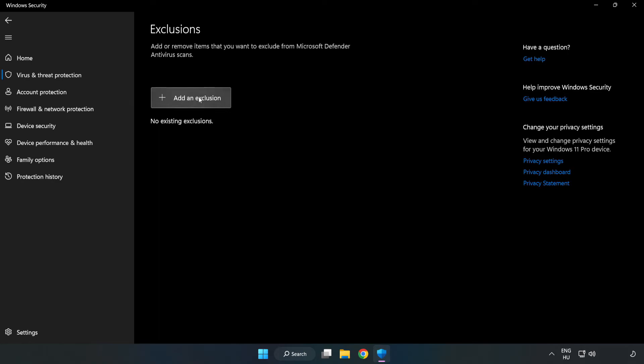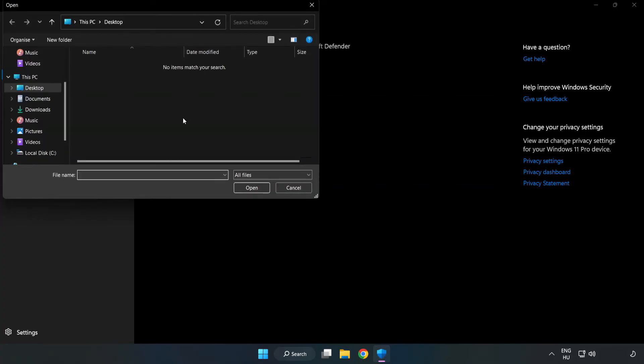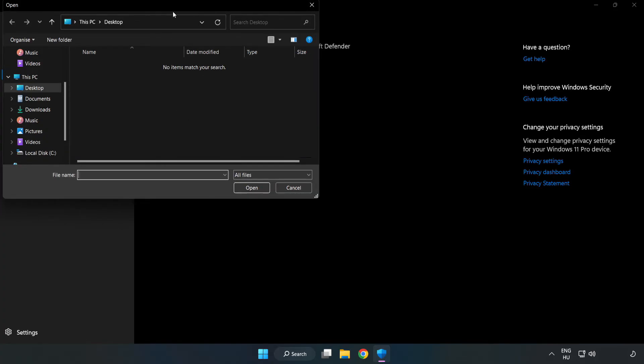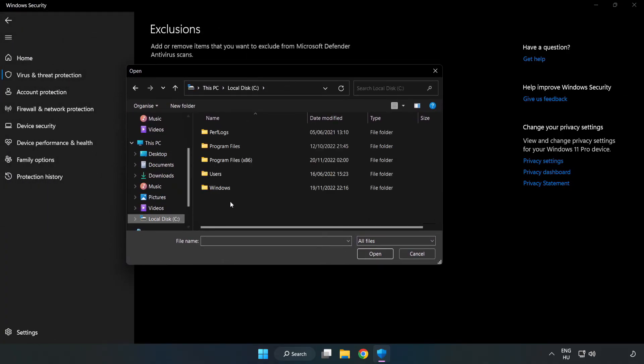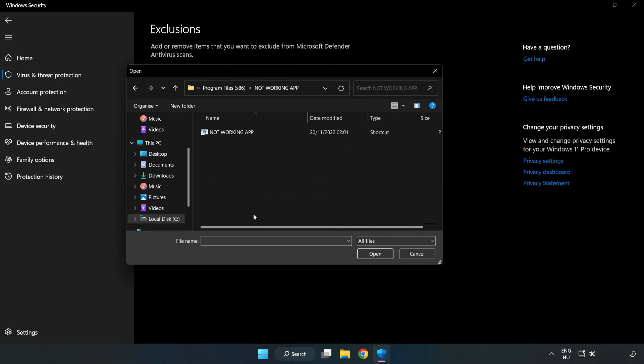Add an exclusion and try File and Folder. Find your not-working application, select it, and click Open.